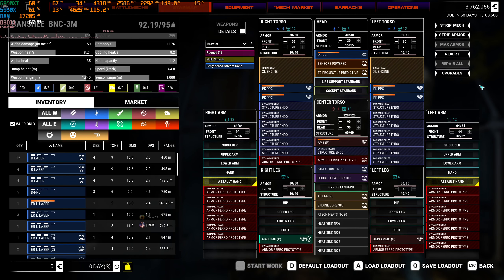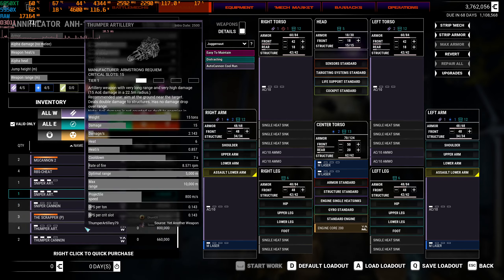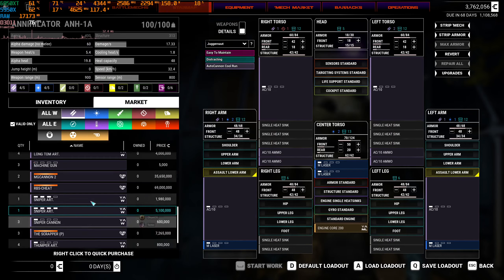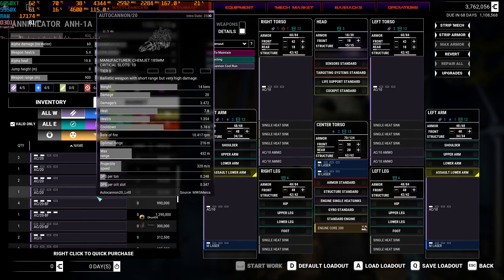We could fit more - we could fit another three on this, we have the tonnage. The only way we're actually gonna get the full potential is if we get more of those gravity things from the boxes, and we only get those boxes from doing rapid-fire missions.